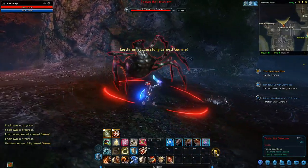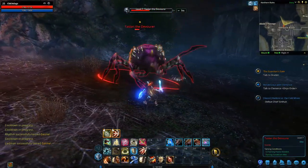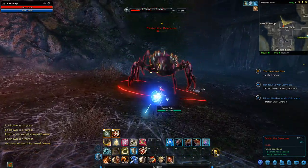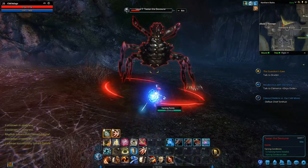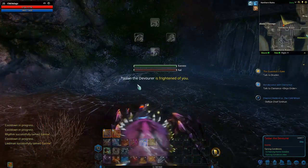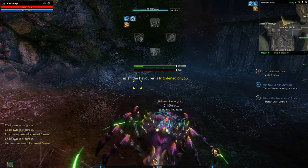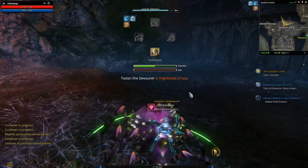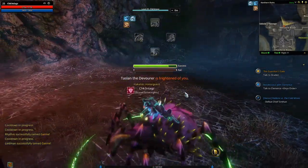Now I'm left with just Taslan. I'm taking hits, slowly moving because I'm stuck in his webs, and my taming bar is filling up. Then three, two, one — I initiate the jump, land it, and now we're taming him.